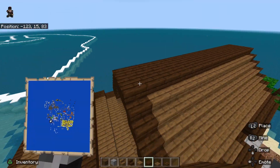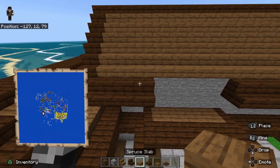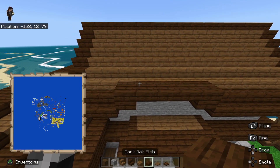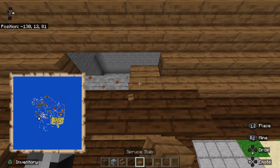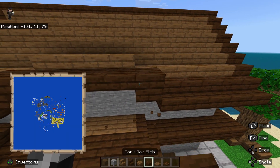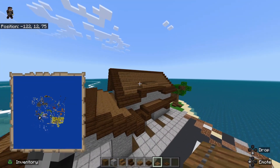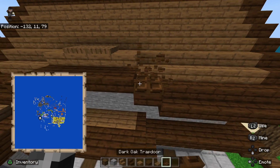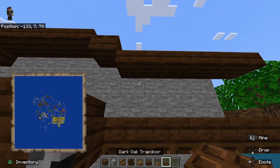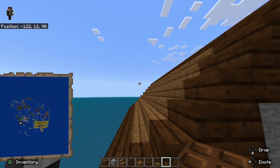We want to bring these up to the top. Also add slabs at the top — that way it adds a little bit more of a rustic style. Then you just want to connect all of these with dark oak slab. This is going to be the main design of the building done. Add dark oak slab there and dark oak slab going up. On these four, add a spruce trapdoor there — it adds a little bit of detail. Then add dark oak trapdoor going along the bottom.